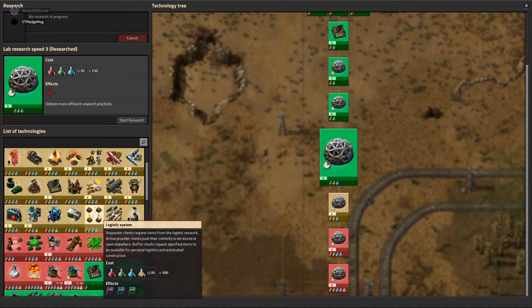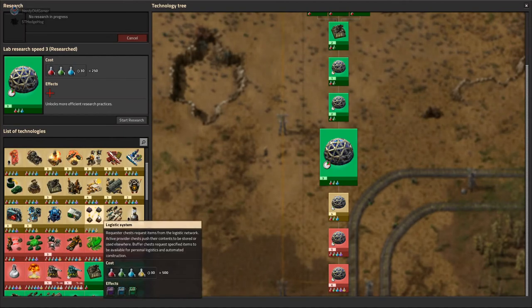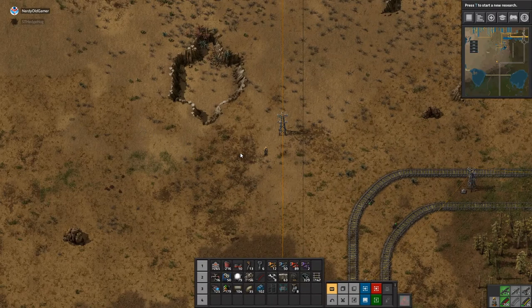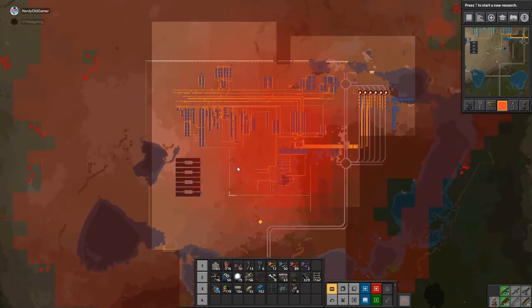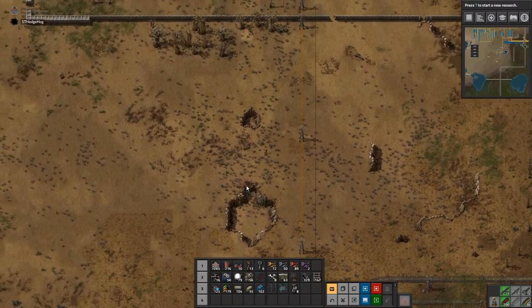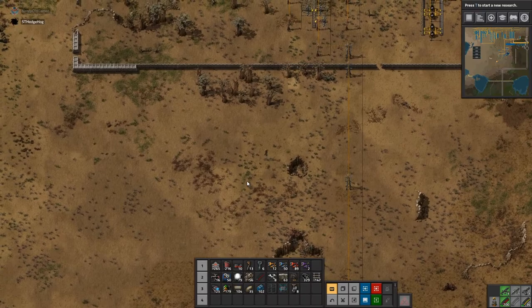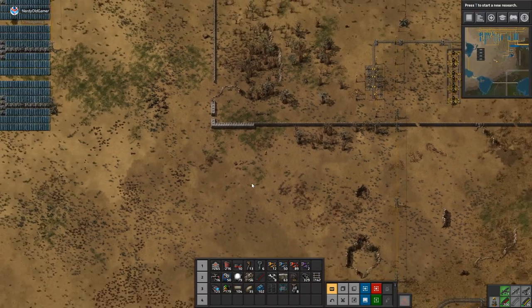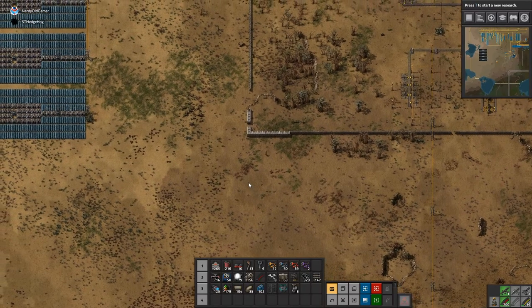We've got storage chests and passive provider chests. We need the utility science pack — we aren't making that yet, are we? We need a radar over there as well. We can't see the wall. I'll go take a look and stick in a radar.